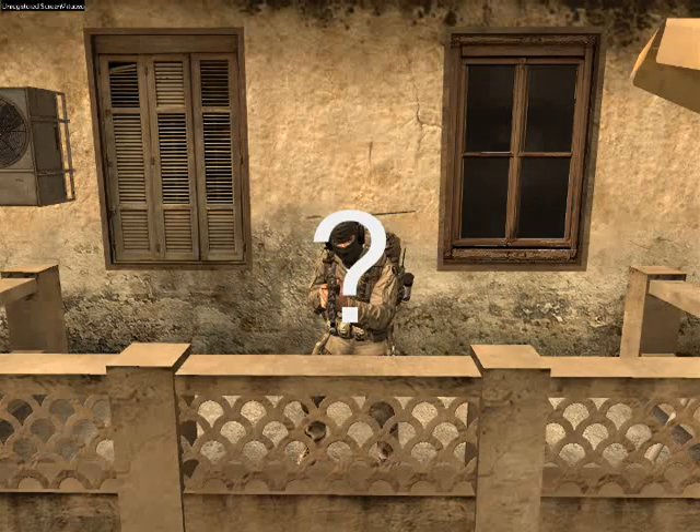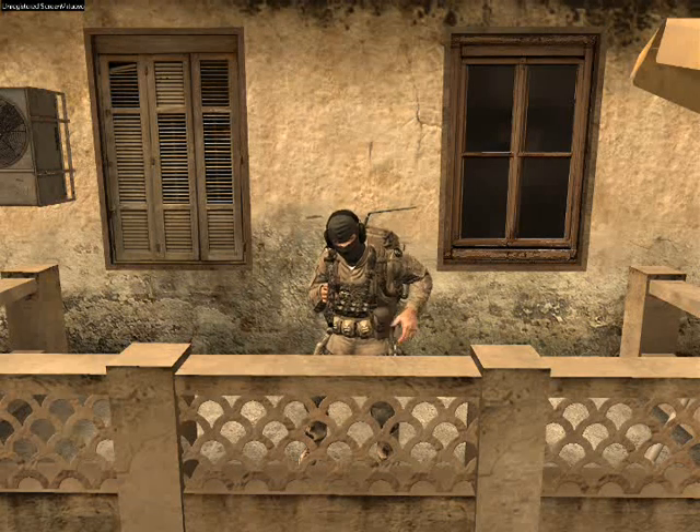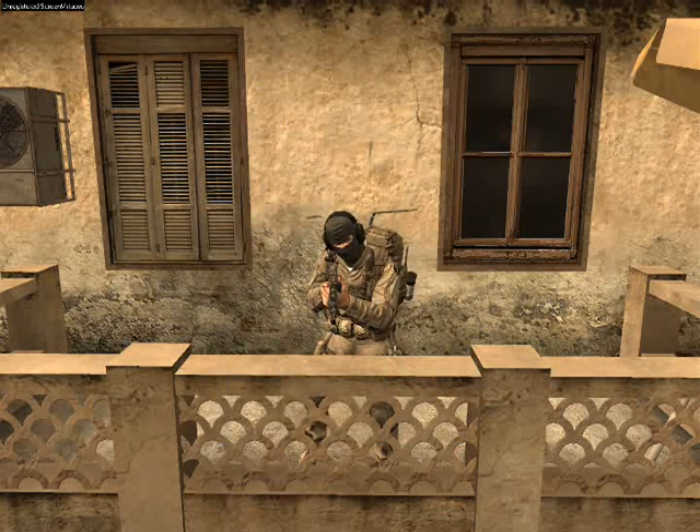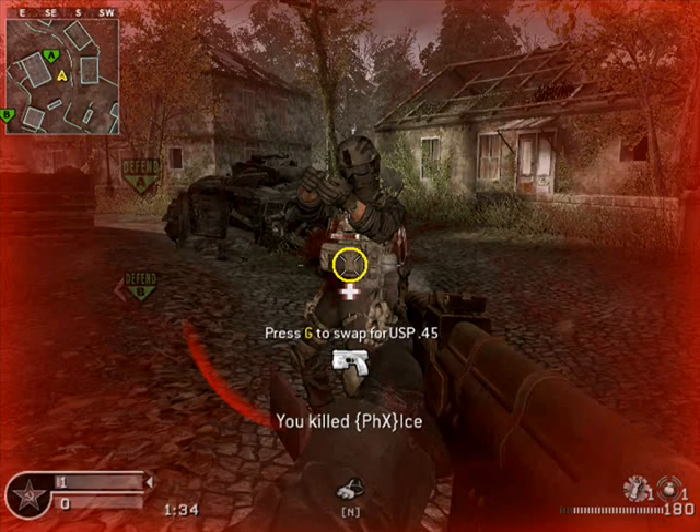Now you're probably wondering, how do I tell if someone's using this perk? Will they just not die and leave me standing there like, what the hell? Never fear, because when hitting someone that has Juggernaut engaged, in addition to your damage cost, you will get a small health symbol under your crosshairs. So if you ever notice this pop-up on your screen when killing someone, remember to pump a few extra rounds into them.